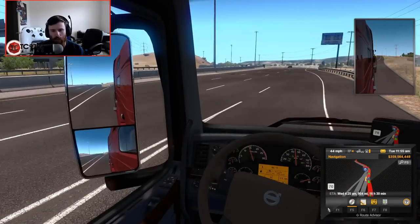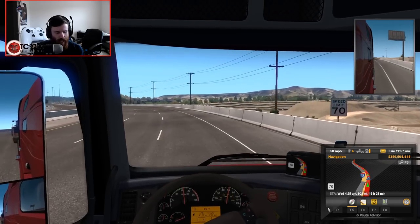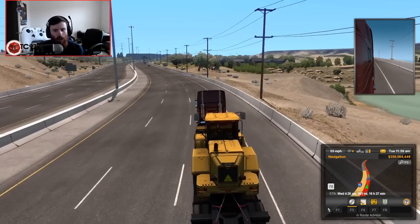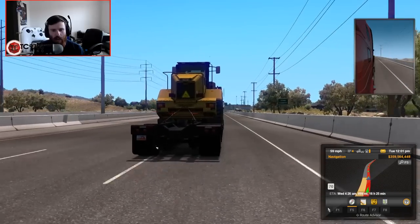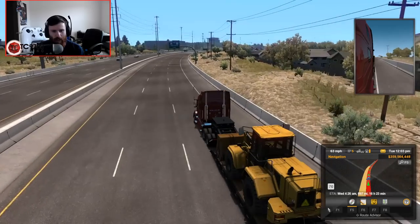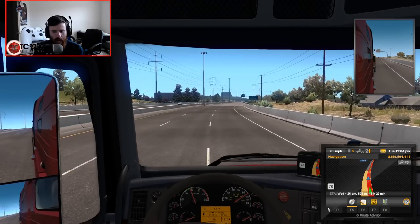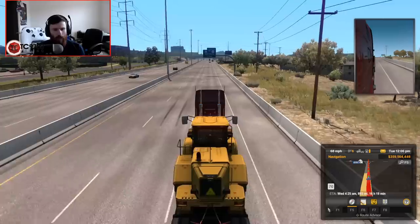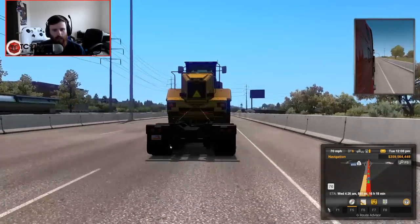Just chilling out, taking a look at the mirrors. Hopping out here onto the highway — we are not doing the entire haul in this video, mainly because this haul is long, but I do want to see some of Utah for sure. There's a move-over law sign reminding us. We can go into 6th and just stay there. Next two exits are Provo, Utah — exit 272, 800 north.